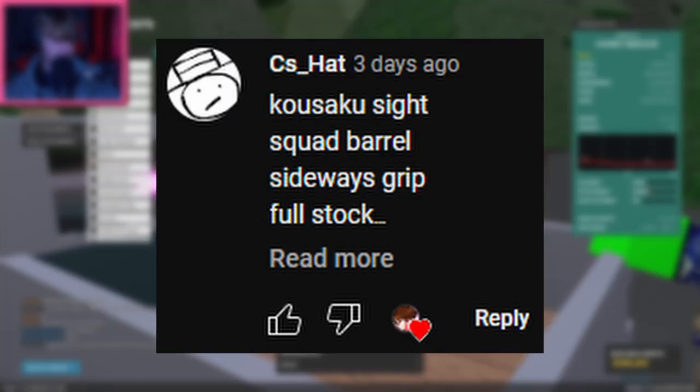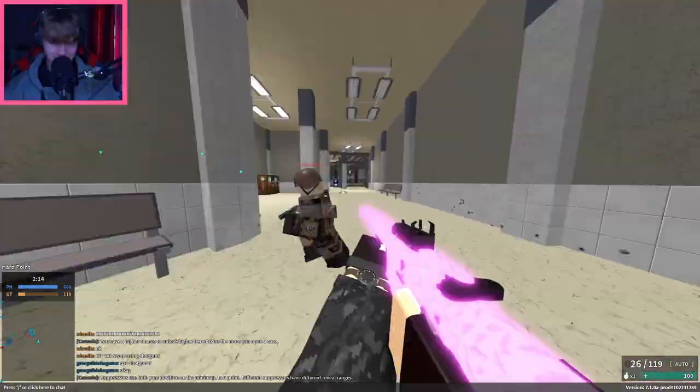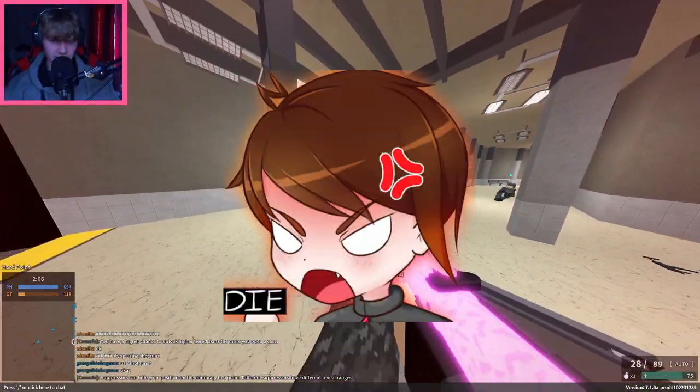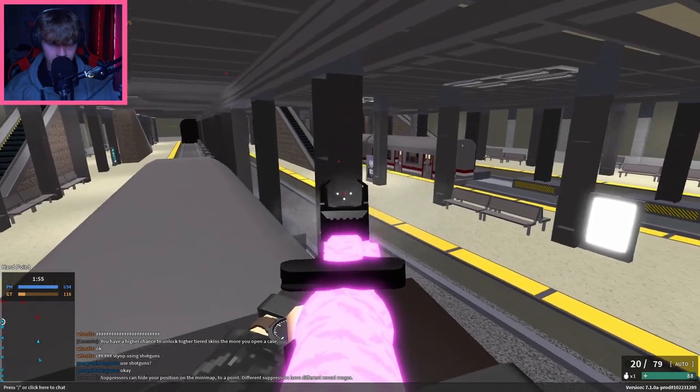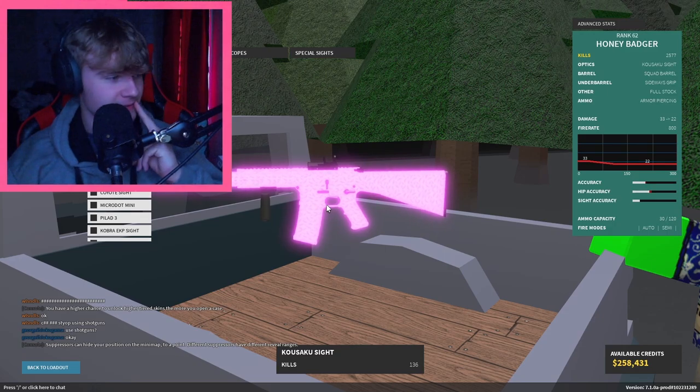Next is from CS Hat. They want Cosaku Sight, Squad Barrel, Sideways Grip, Full Stock, and AP. This is literally the same setup as last time, except a different sight. Get out of here with your shotgun. And that's the end of the game — I like the last setup, it's good.